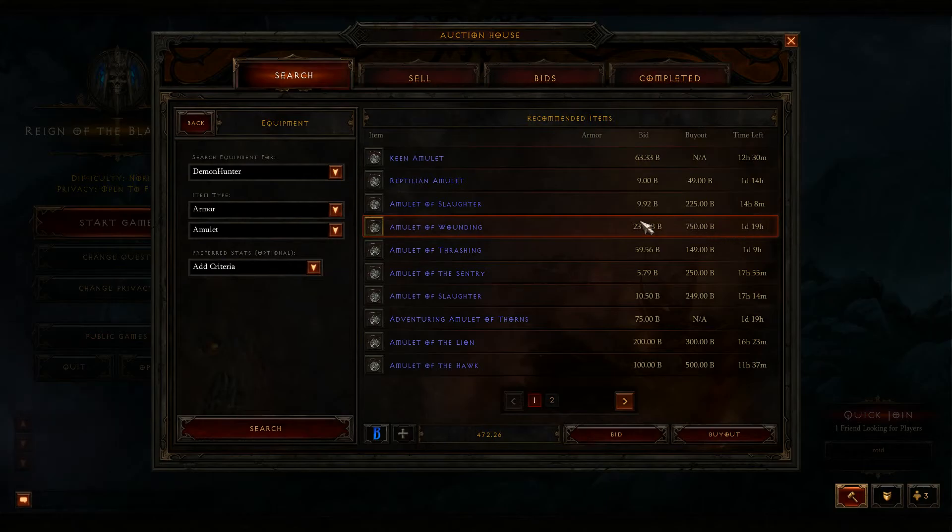If you want to be risky with it, you can put it up to 450, but I'd say 350 to 400 is a good amount to put in that max bid range. That's pretty much the video for now. I'm going to go ahead and update it when you guys can see me buying out the Amulet of Wounding, and I'll put these videos up together so that you can see what's up with that.